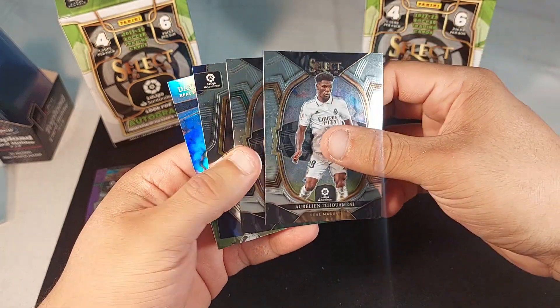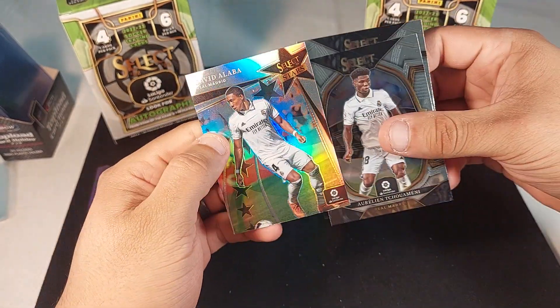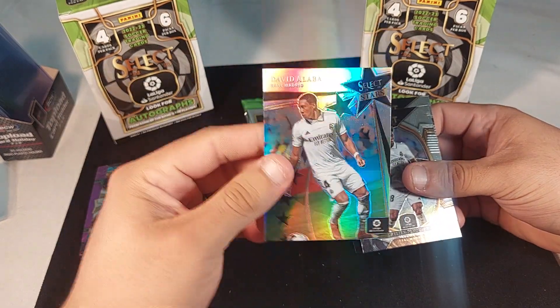Shamanie, Boyer, Aranbari — and there's gonna be a Select Stars of David Alaba from Real Madrid. This is pretty cool, I like this card.